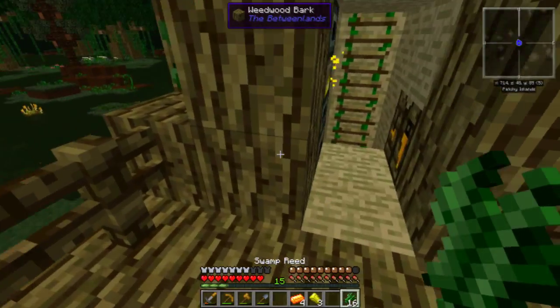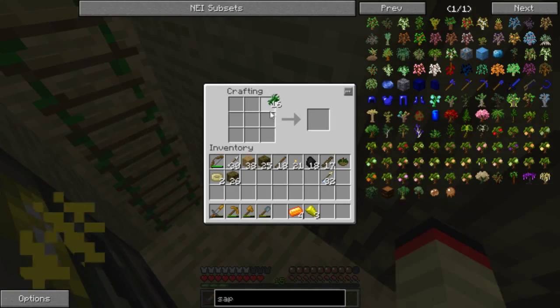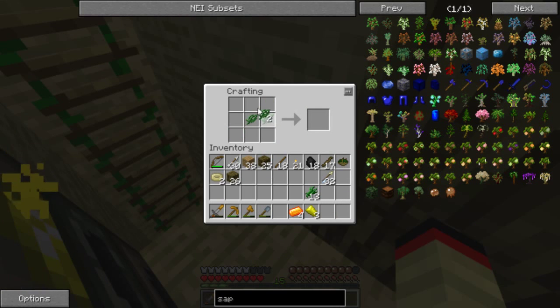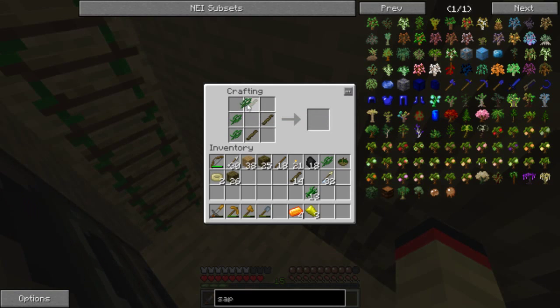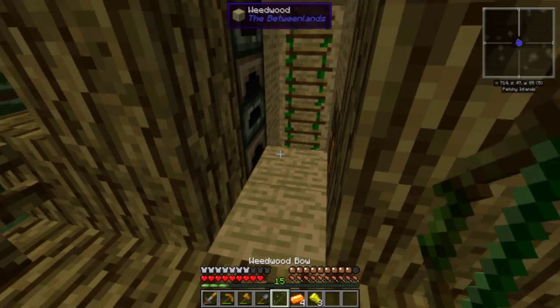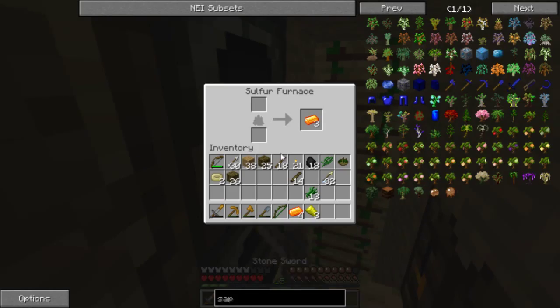There's something else I wanna do — I looked up this recipe. If we go like this, we make string, and now we can make a bow, which is why I've been gathering up stuff. I always do that — I'm making an angler? No. Pick it up. There we go. Bam — I got the weed wood bow! Let's put that in slot 5. That's a nice looking bow.